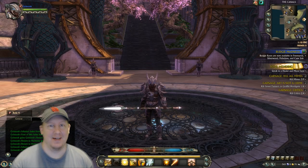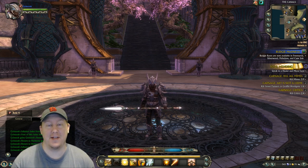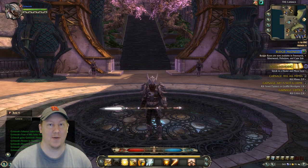What's up guys, Grim here. I would like to introduce you to the Primalist. The Primalist is the fifth calling in Rift right now and it has a lot of good specs that you can run with it.